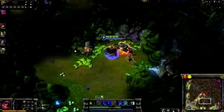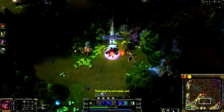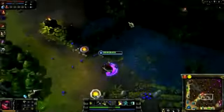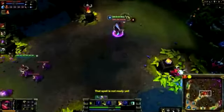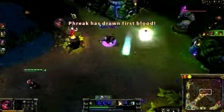I play Jax as a jungler, starting with Counter Strike and a Vampiric Scepter. Upon reaching level 3 for Leap Strike and killing the Lizard Elder, look for a gank. I spot the enemy Annie in mid lane. I approach the brush and signal my teammate. I Ghost, trigger Counter Strike, and Leap Strike into range. I stun her and continue damage output with Empower. As my teammate flashes into range for the stun, we pick up first blood.